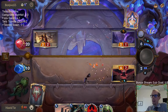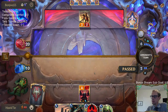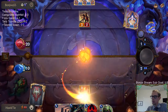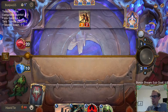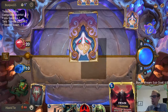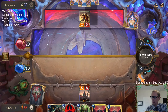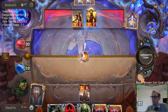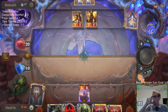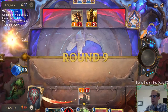Good blocking there — they couldn't just Pale Cascade and save Radiant Guardian. So now they're down to two cards, it's just a 3-2 right now.